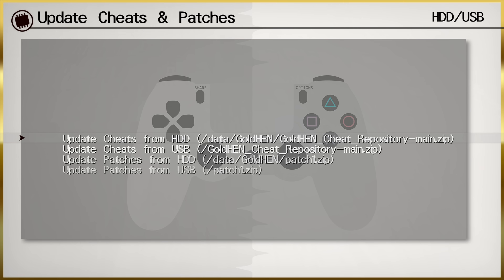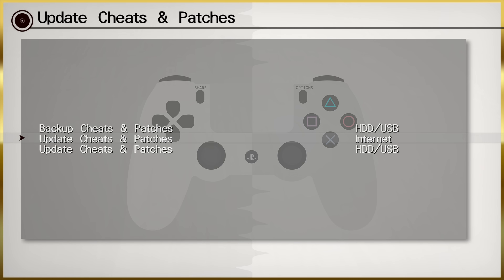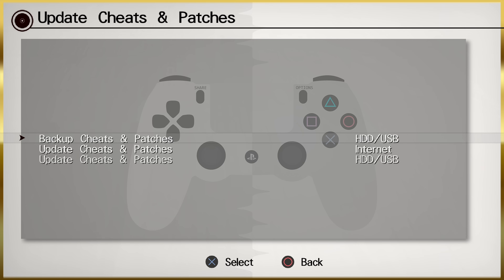This application comes with the latest patches and cheats already pre-installed up to the point when this update released, but obviously as time goes on more cheats and patches will be added. If you have an internet connection it's still recommended to use the internet option since it downloads the latest version automatically without needing to copy files to USB or hard drive. But if you use your PS4 offline or find yourself offline often, being able to update patches this way is a very nice addition.